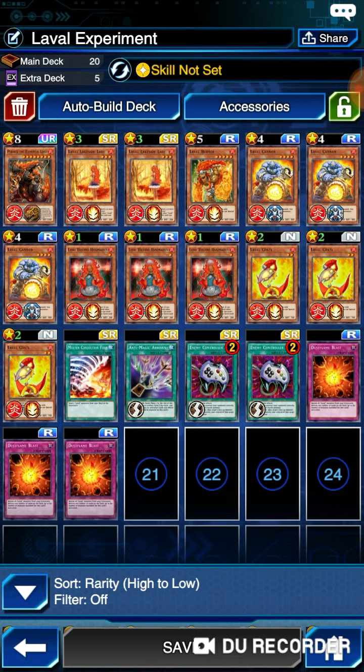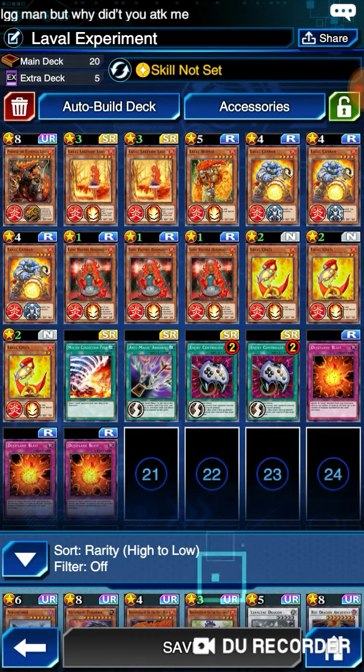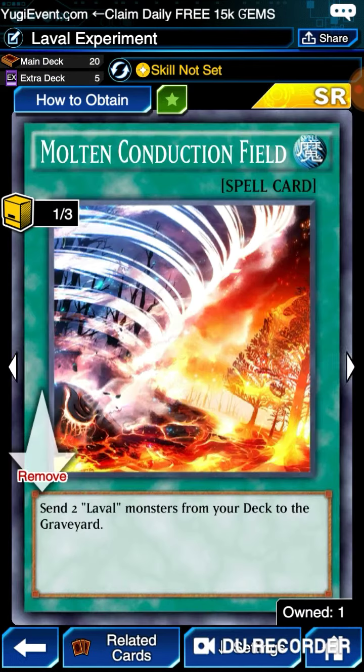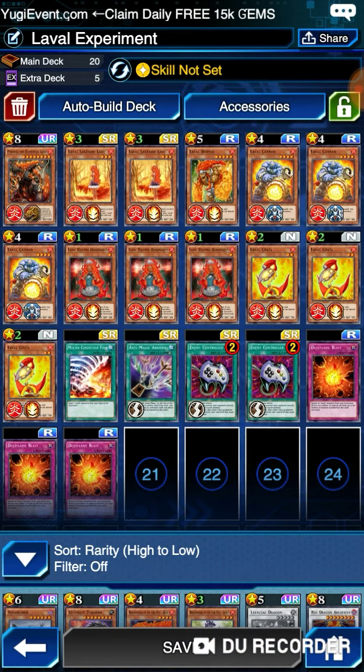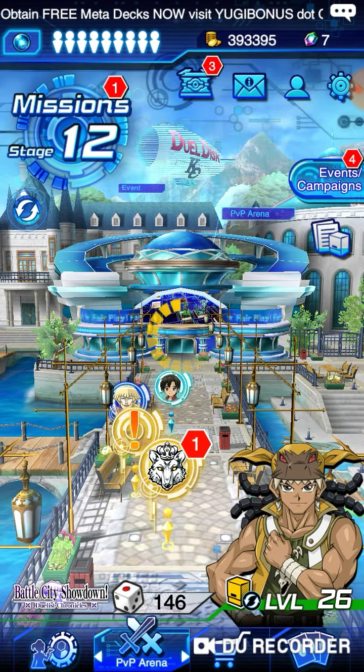Here's my Laval deck list — it's the Pyro Rex variant. Very fun, very consistent, and it just works. The cards I'm missing are a second Molten Conduction — I actually kind of want three but I'm not entirely sure yet. Anti-Magic Arrows is just there as a filler card, but it helps from time to time, especially when I don't have enough Lavals to fill up the deck.